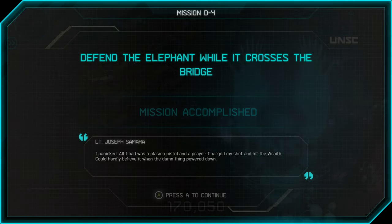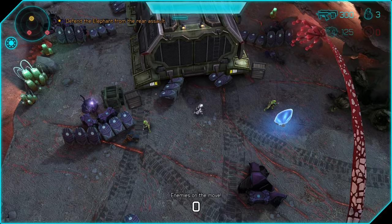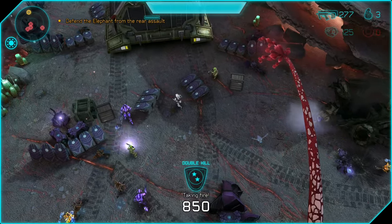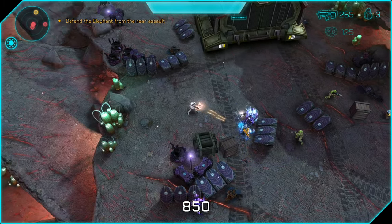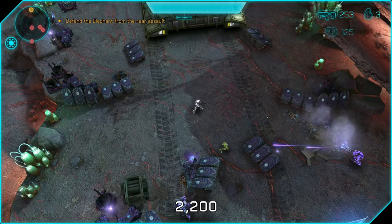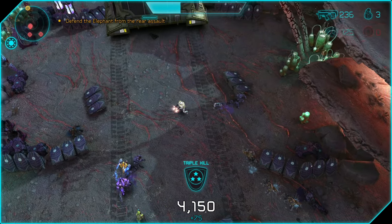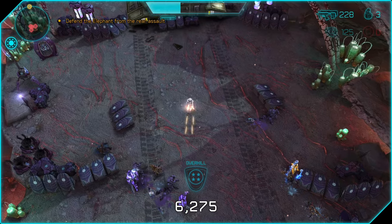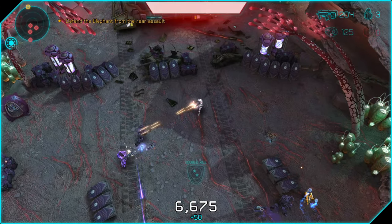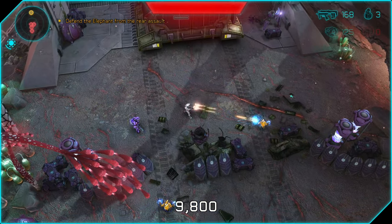On to D4. This mission requires you to protect the elephant for the entire duration as it moves from point A to point B. To start, there's a bunch of suicide grunts running at the back of the elephant as it drives away, plus some elites. Take out the grunts near elites — when you kill suicide grunts they drop their grenades which go off and can kill nearby enemies too. We also have the stun blast armor ability to start, so if things get too hectic we can freeze all nearby enemies for a short time.